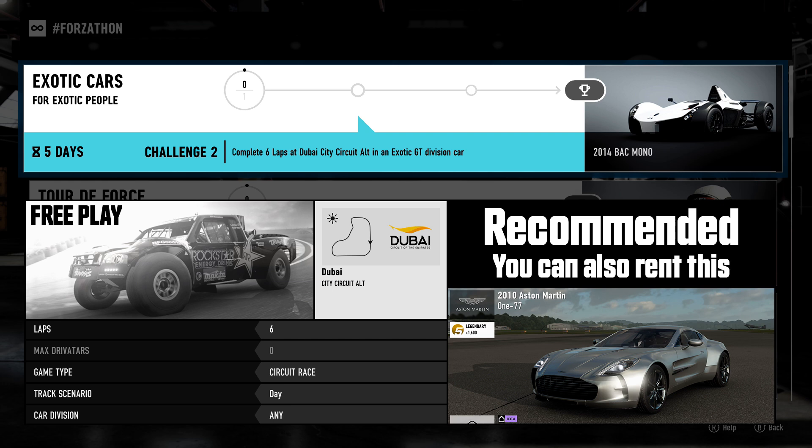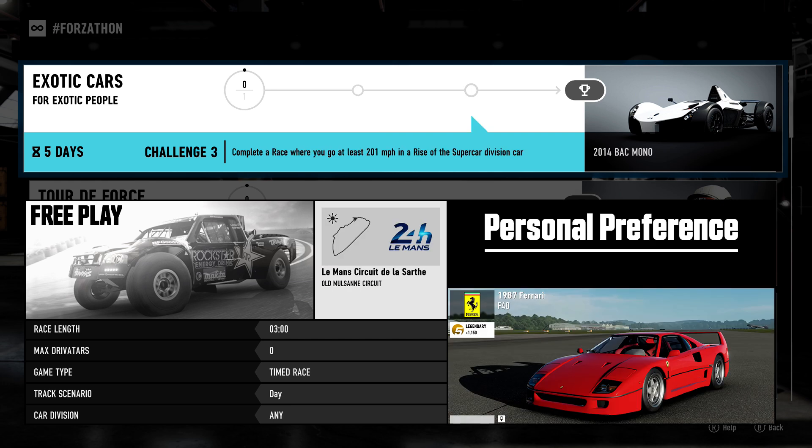For the second challenge you need to complete 6 laps at Dubai's city circuit, but it needs to be the alternate layout while using an exotic GT vehicle. There's no other way around it, so run 6 laps to knock it out. Then for the final objective you need to complete a race while managing at least 201 miles an hour while using a supercar division vehicle. A few of these vehicles can hit the speed, but I would seriously upgrade the vehicle to the max and fly down Le Mans. You can set this up for a timed race if you want to, but just remember you have to hit over 200 miles an hour before the time runs out.